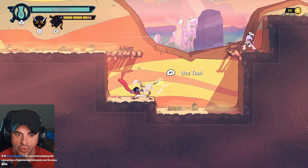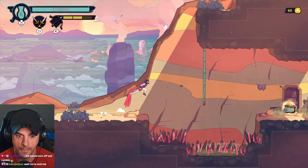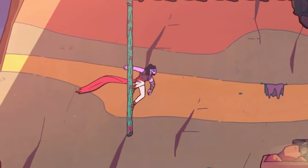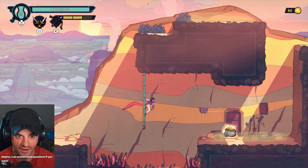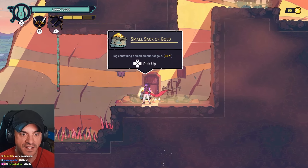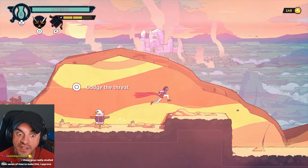R1 to use a tool - so there's gonna be multiple tools. Look at him just standing there. Boss! Small sack of gold - there's a dodge in this game.